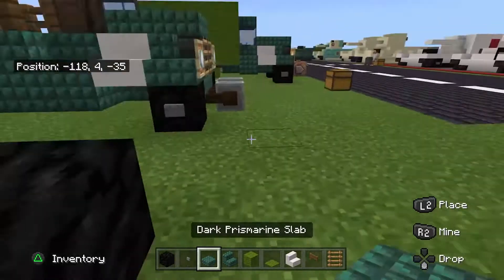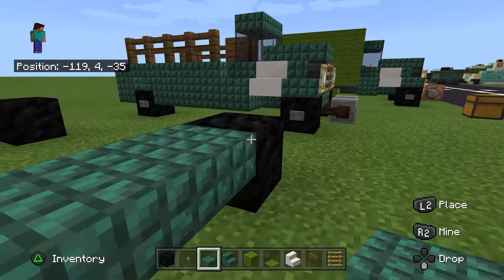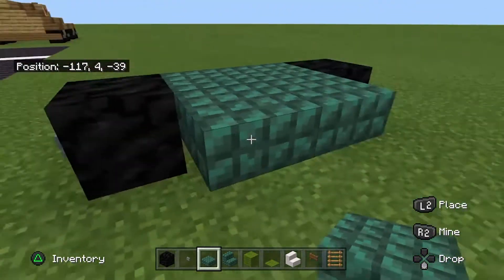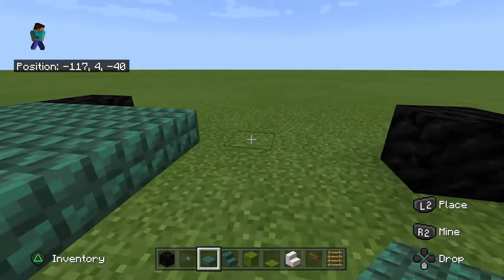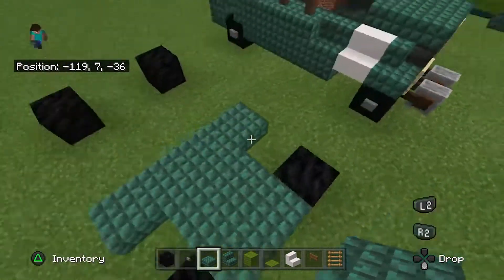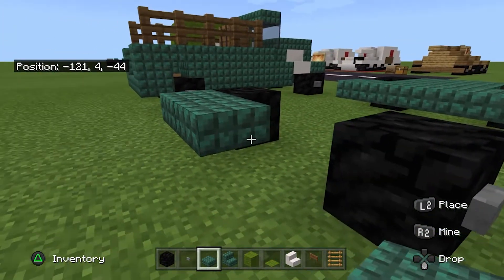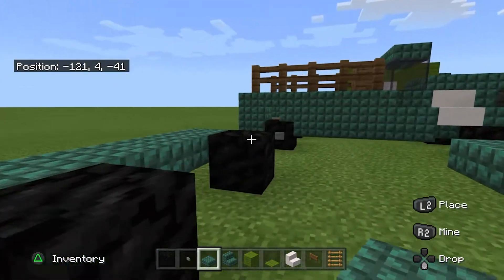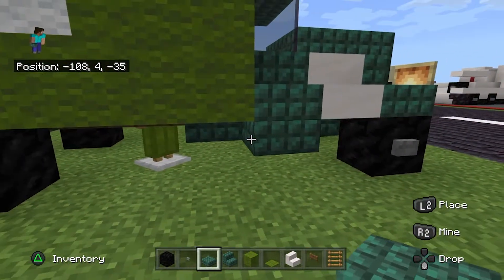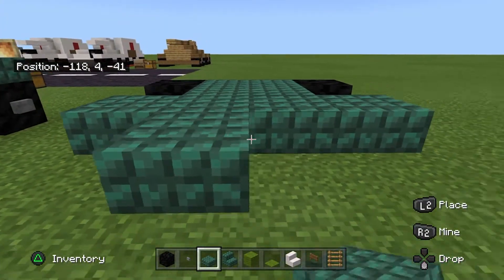Now you'll need your dark prismarine slabs. Place them across the front, and then on the front too, but leave a gap between the wheel and the next slab. Then build the back of the truck four across like that. You'll actually need two more slabs on the front, which you'll see in a second.